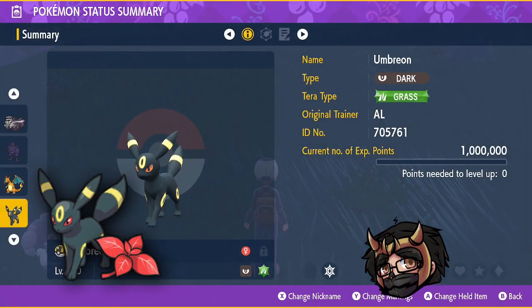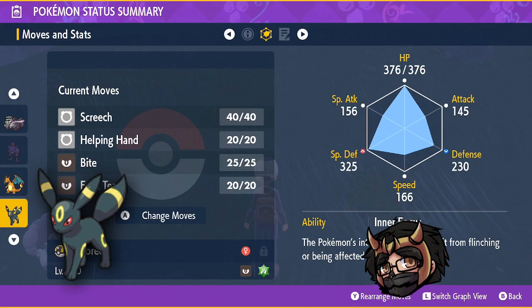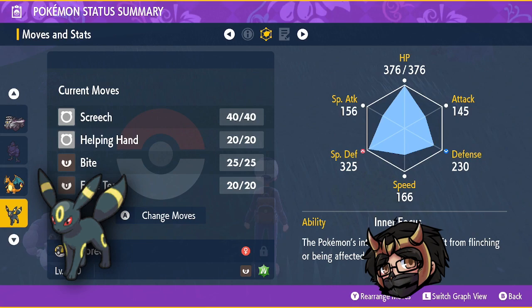First up we have Umbreon. Umbreon being a pure dark type does get a little hurt by potential bug type moves, whether it be X-Scissor or Megahorn. Megahorn has 85% accuracy, but given how Greninja was with Gunk Shot, it's probably not going to be too much of an issue. However, Umbreon is still very good as a substitute if you don't have Screamtail.